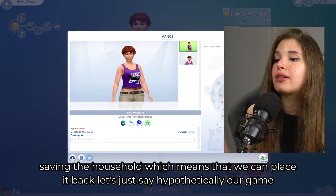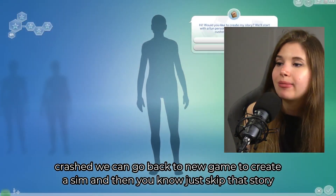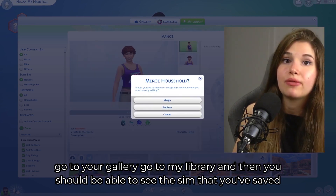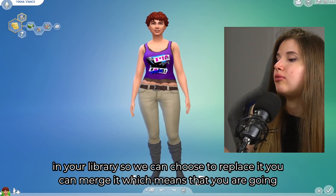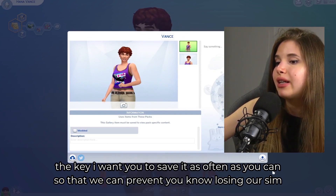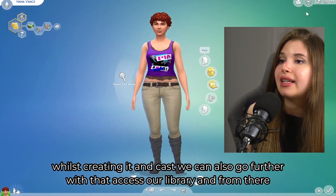This is key while creating a sim because we are regularly saving the household to the library. If your game crashes hypothetically, you can go back to New Game, create a sim, skip the story, go to your Gallery, then My Library, and you should be able to see the sim you saved. You can replace or merge it. Save it as often as you can to prevent losing your sim in CAS.